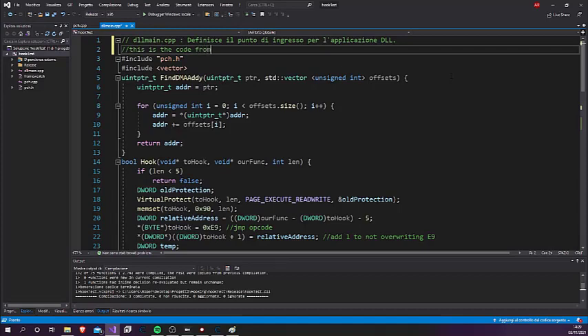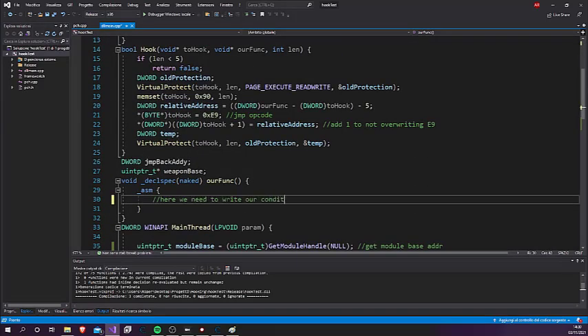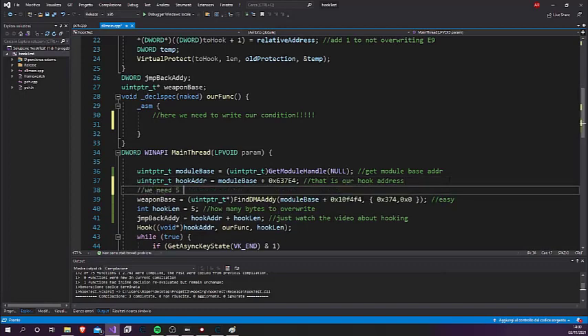This DLL is the same code as the DLL in the hooking tutorial — I just added the FindModuleBase function to find the pointer to the current weapon class address. We need to dereference that pointer and compare it with ESI: if it is the same, skip the move instruction; otherwise, do nothing. If you haven't seen the hooking tutorial, stop here — you won't understand any of this.